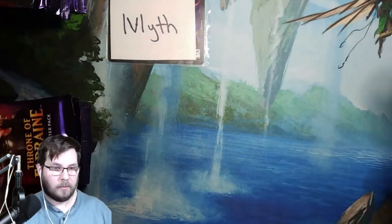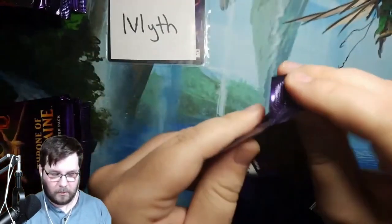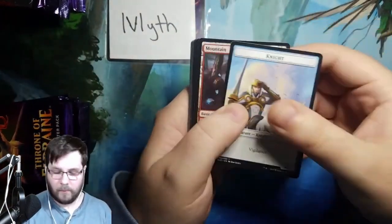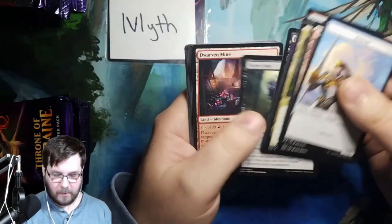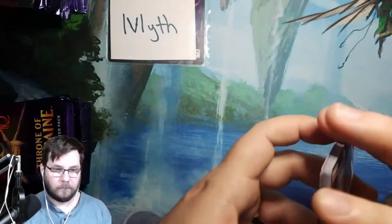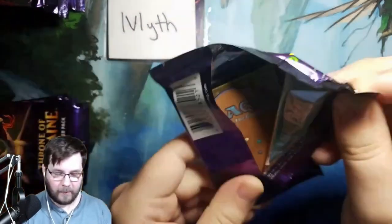So I think we've hit three mythics already. Would love to hit a Great Henge — we've hit two of the artifacts. Maybe we can hit the rest of them. Brazen Borrower was a good mythic. Fabled Passage — that's a good rare right there. Ocambe Adversary, and then your commons. Only two of the artifacts are good — we've not hit the good artifacts, but Brazen Borrower was a good hit.